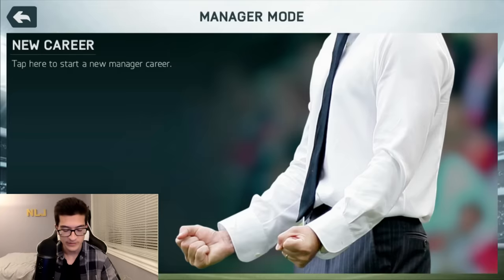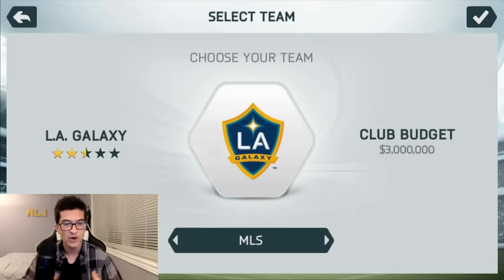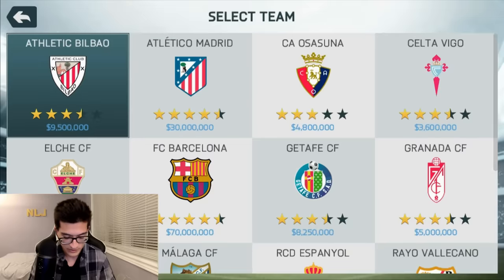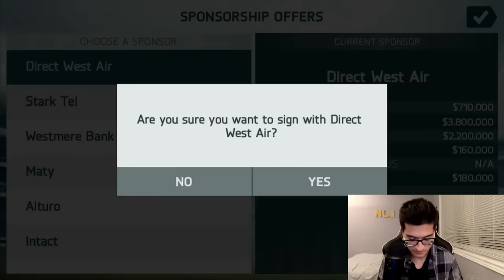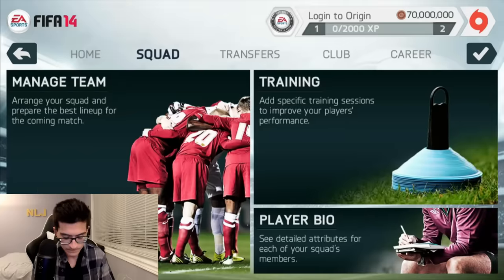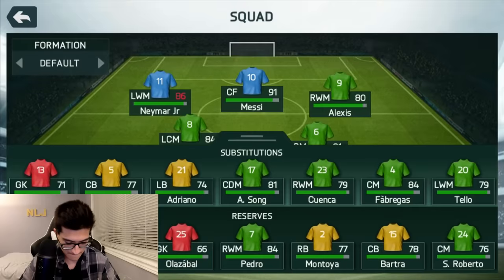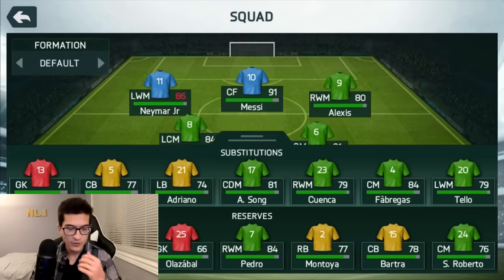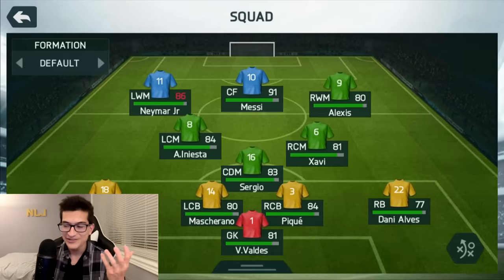I'm not going to go too far into manager mode because it does take a while. But we're going to explore it — and obviously you can pick your team. I always pick Barcelona because I liked Messi. Liga BBVA, that's what it used to be called. I then picked my sponsor and loaded into the main manager mode screen. When I was younger, I didn't play very much of manager mode, since my young self probably couldn't manage a team even if I tried. Ultimate Team was enough managing for me, and that was my preferred game mode. But I do want to click on manage team to see who was on Barcelona in FIFA 14.